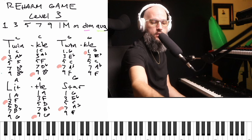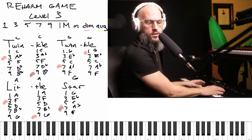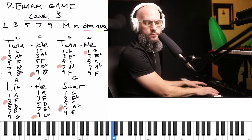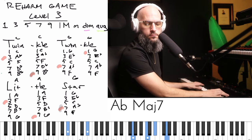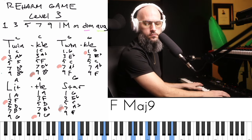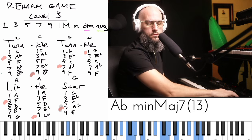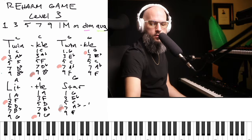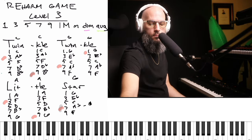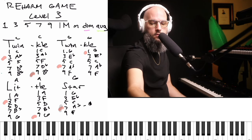So that was major. With gray I'm going to pick two chords to make minor. I chose minor major seven here, but what if I wanted just straight up minor - minor seven?